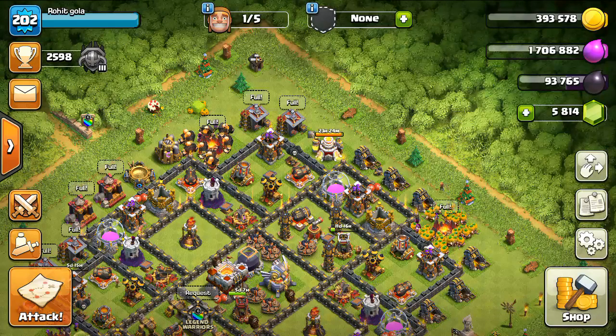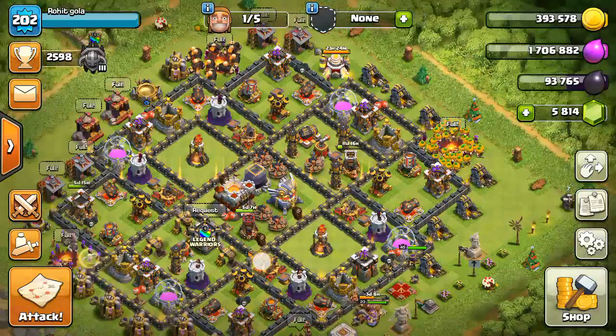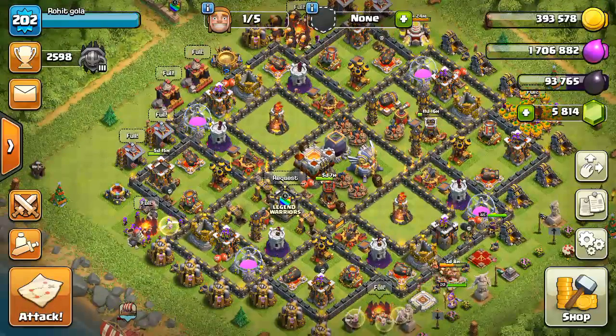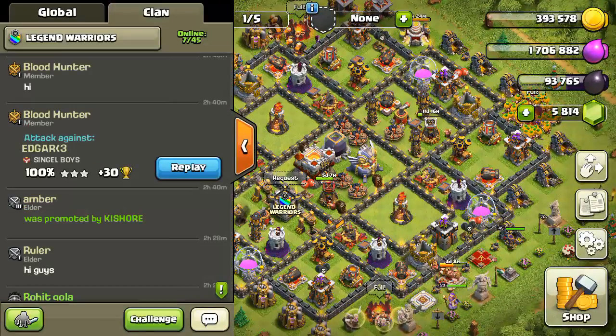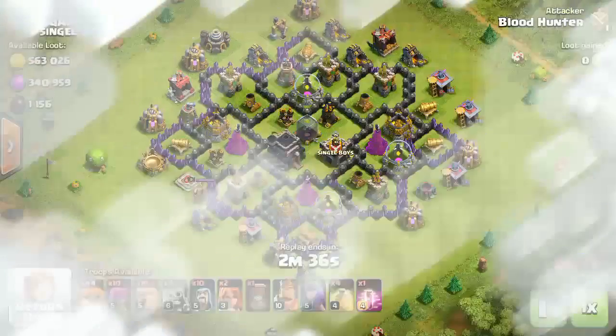By using these events — Pumpkin Bobbin and Royal Giant — you can see this Giant Skeleton attack. We get 3 stars.